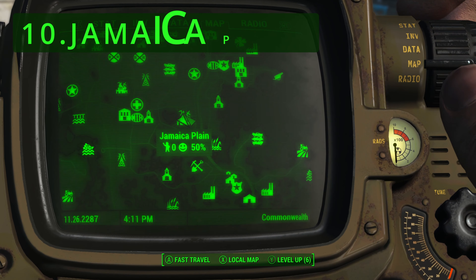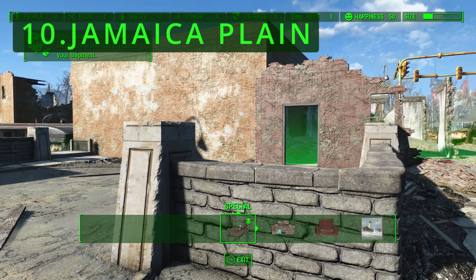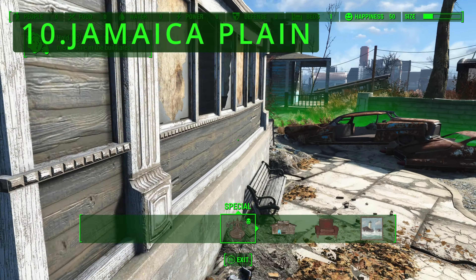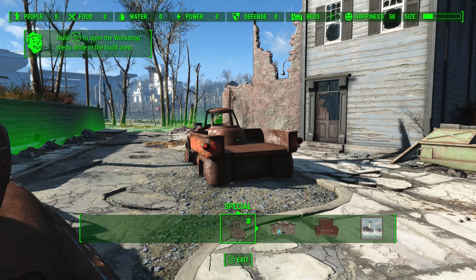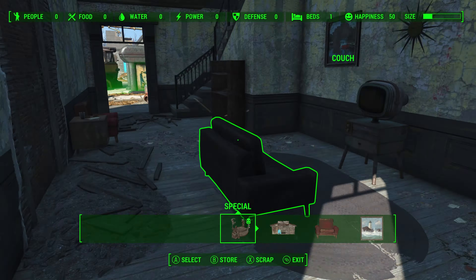Number 10: Jamaica Plain. Jamaica Plain might have some historical significance but as a settlement it is severely lacking. The layout is convoluted and the pre-existing ruins are more of a hindrance than a help. The location itself is lovely given the buildings, but the settlement build area is isolated to a very small section of the town.